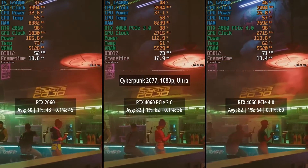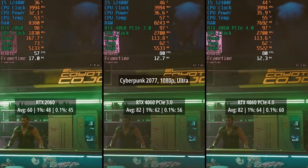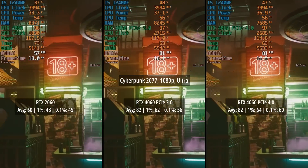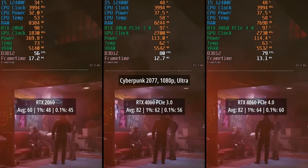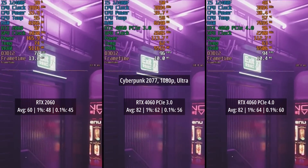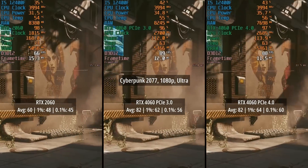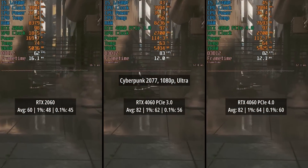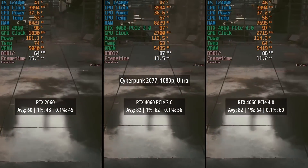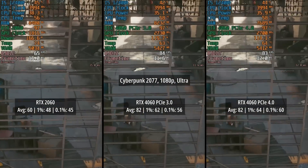In PCIe 3.0 mode the 4060 hit 82fps with a 1% low of 62 and a 0.1% low of 56. In the standard PCIe 4.0 mode, which is what my 12400F system supports by default, we were seeing the same average with slightly increased percentile figures, especially that 0.1% low which jumped from 56 to 60 — so a little more consistency here.